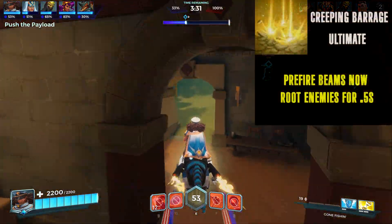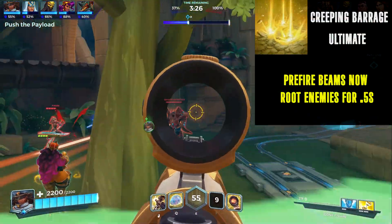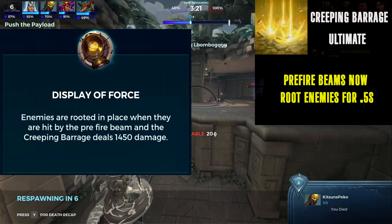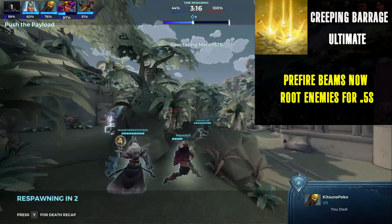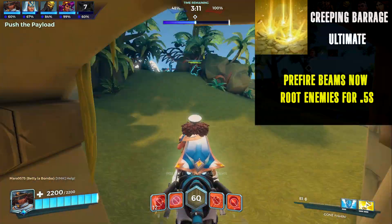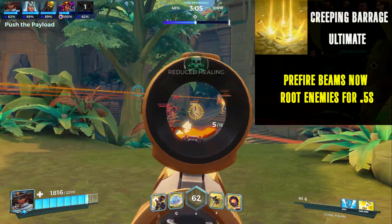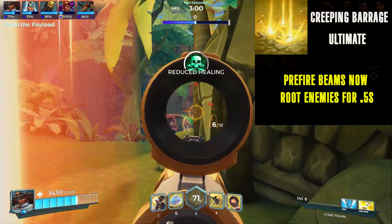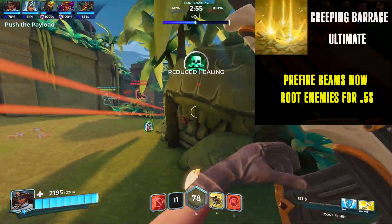Last up for the base kit is the ultimate Creeping Barrage. At base, the ultimate can feel pretty random and underwhelming. The Display of Force talent fixes the reliability of this ultimate by rooting enemies in place with the pre-fire beams, on top of increasing the main beam's damage by 600. Since Display of Force will be getting reworked, I wanted to shift some of its strength into Octavia's base kit. The 0.5-second root is less extreme than the 1.5-second root the current talent provides, but it will make it trickier for opponents to escape the ult, providing Octavia and her allies the opportunity to hit rooted enemies while the ultimate is casting.